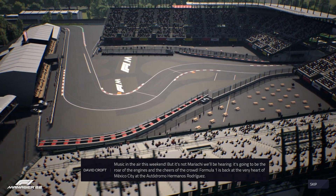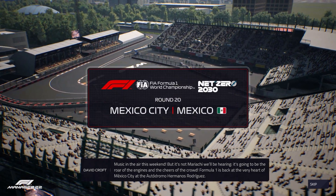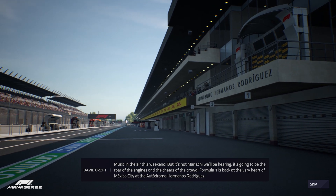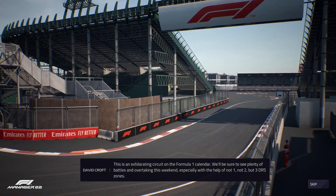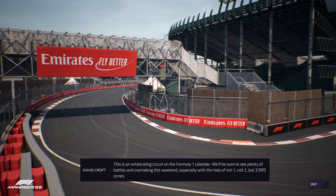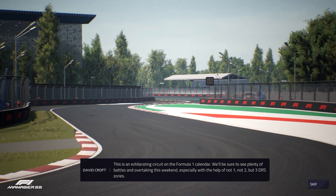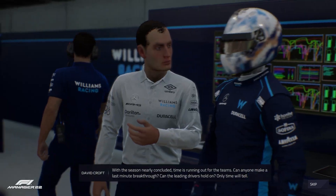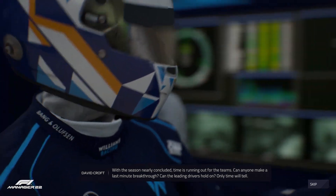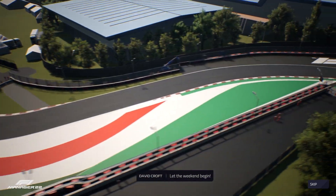Formula One is back in the very heart of Mexico City at the Autodromo Hermanos Rodriguez. This is an exhilarating circuit on the Formula One calendar — we'll see plenty of battles and overtaking this weekend, especially with not one, not two, but three DRS zones. With the season nearly concluded, time is running out for the teams. Can anyone make a last-minute breakthrough? Can the leading drivers hold on? Only time will tell. Let the weekend begin.